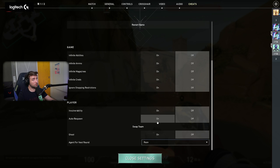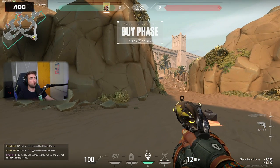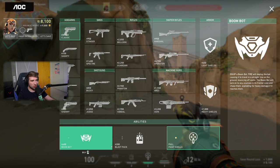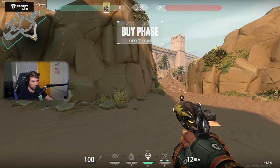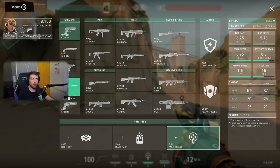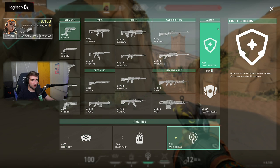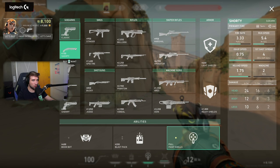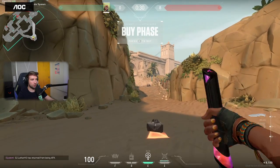Now we get to Raze — and oh boy, I'm happy about this one. She is big time nerfed. Her ultimate is an 8-charger — first time we're seeing this, an 8-charger ultimate for the Showstopper. Blast Packs cost the same, Boom Bot is 400, so her entire kit is 800 credits. You cannot buy a Ghost and a Boom Bot in pistol round, which is huge. So if you want to play Boom Bot in pistol round you need to play light shields. She was very explosive and that shouldn't be the case, so I'm pretty happy about this.